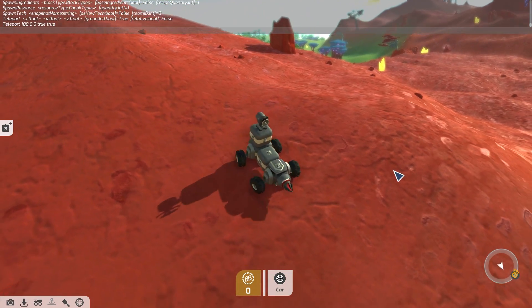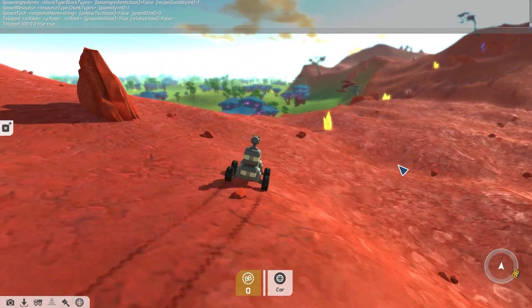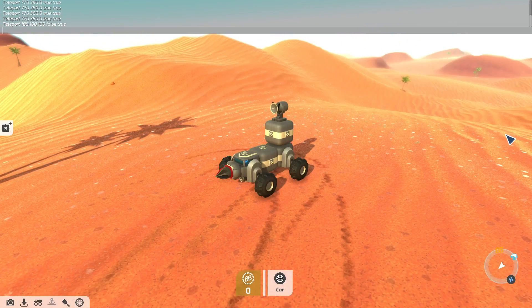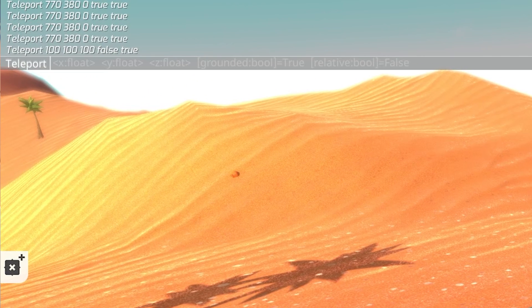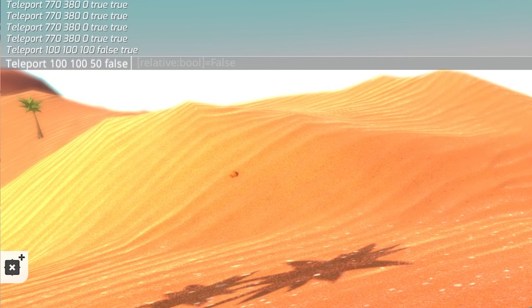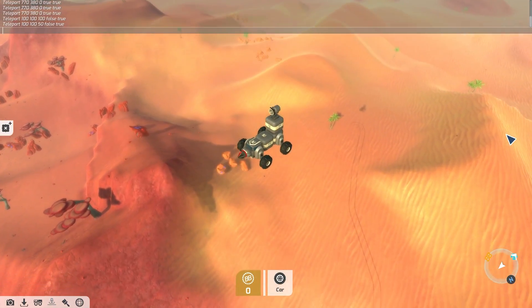The second way you can use the teleport command is to teleport relative to your current location. Rather than a specific location on your map, you can move 100 meters away in any direction from your current location. To do this, select the teleport command, set the distance you want to teleport in all directions, select true or false if you want to be grounded or not, and then select true for the relative part. Hit Enter and you'll be teleported the specific distance away from your current location.